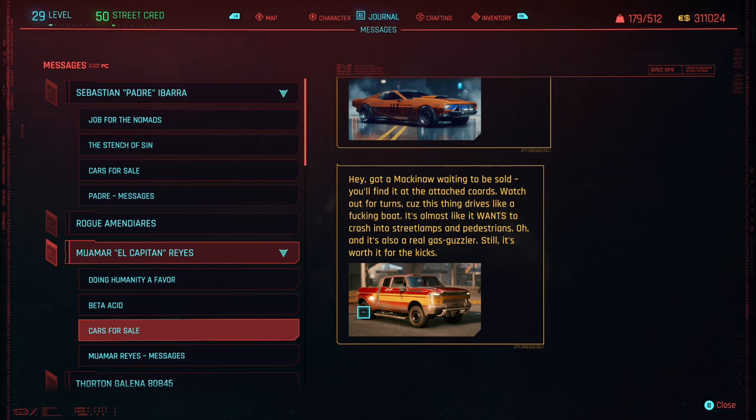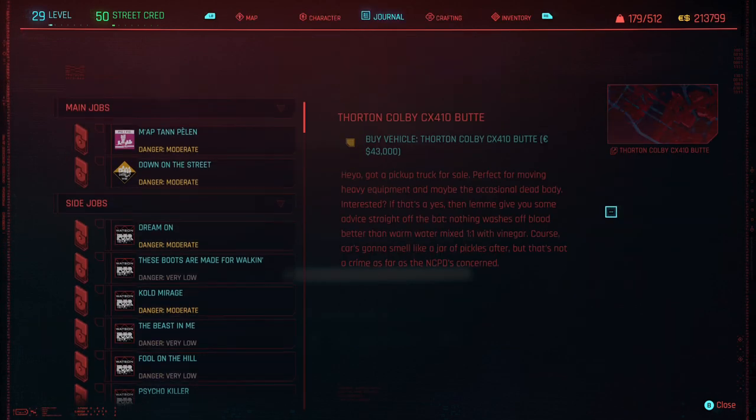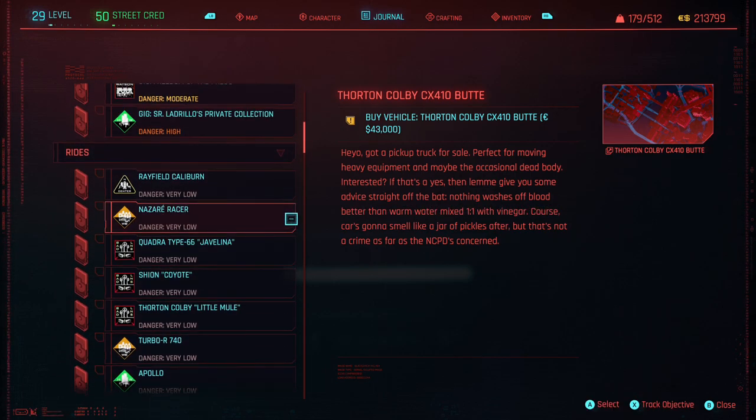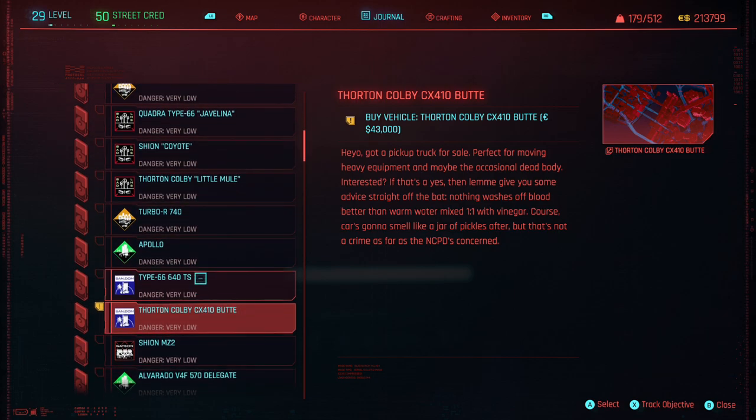If you spot a vehicle that you really like in this list, simply go into your game, go to journal, and then look at the rides menu that should be under gigs. Not only will it show you the location of where you can buy this vehicle, but also its price.